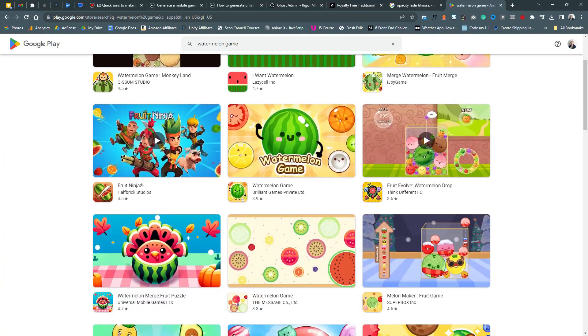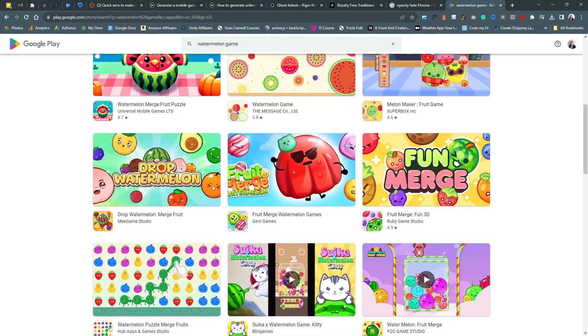The first thing I'm going to need is a theme. Fruit has already been done, and now there are at least 100 apps on the app store that are just like the watermelon game but in fruit format in various different ways. So let's do something different and fun.